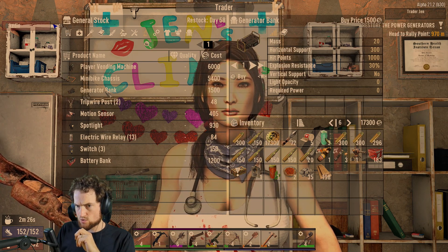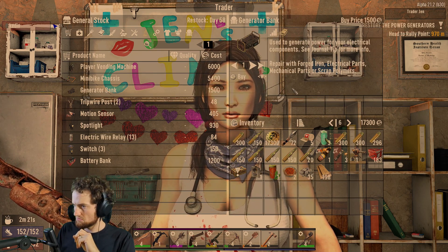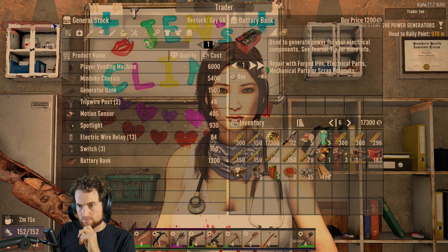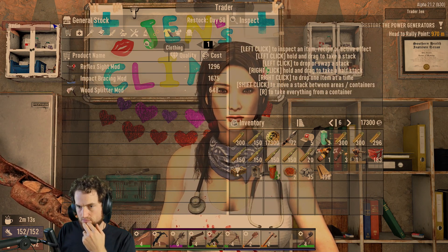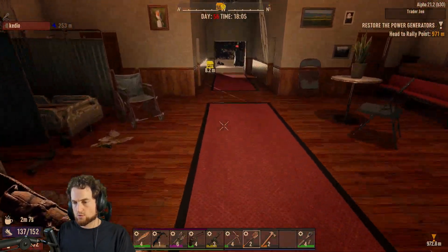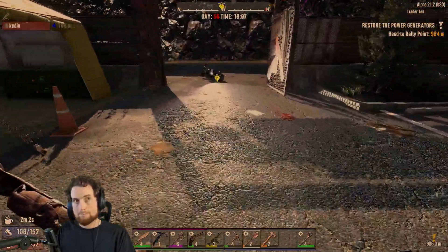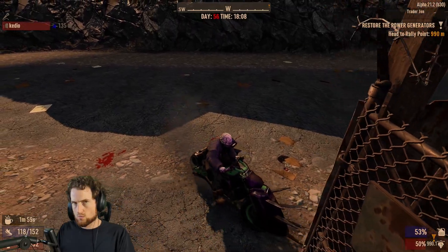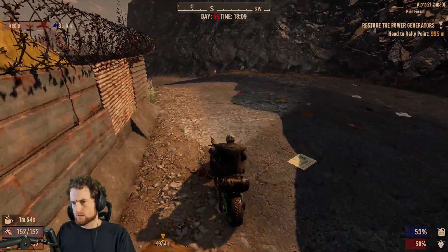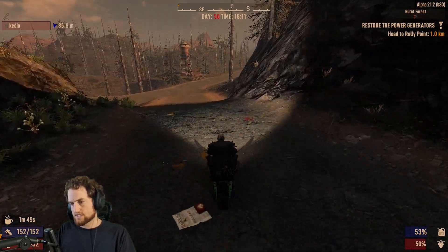Oh, she sells a generator bank. Yeah, generator. That's just a generator. Battery bank? Which you can craft though. The only thing I can't craft is the solar panels. Solar panels. Yeah. Let's go see Bob? Bob the builder? And in this case it's Bob the trader.